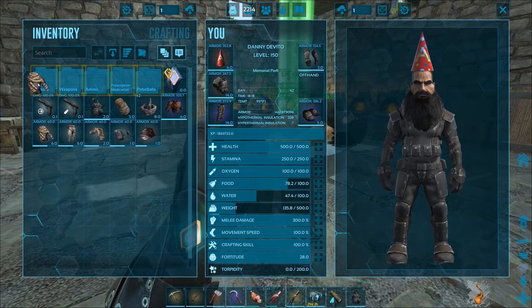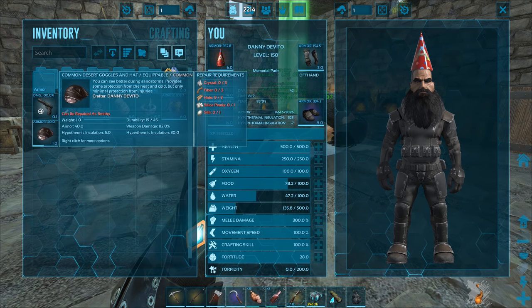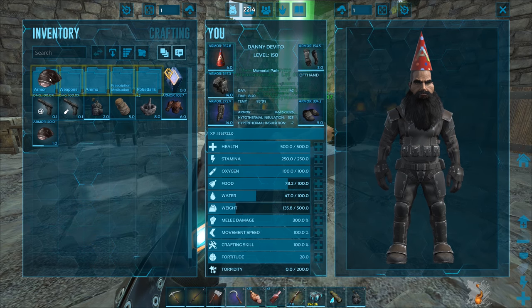We can make it look even stupider by putting on that party hat. I look so dumb but I love it - it's so stupid, it's a good little meme. I'll keep that in there because the hyperthermic insulation is 30 compared to 27 - it's comparable, but you never know if I need that in the desert.